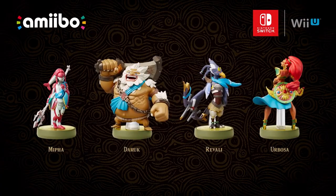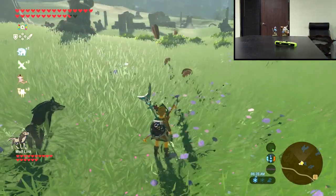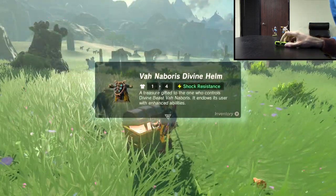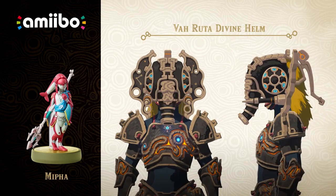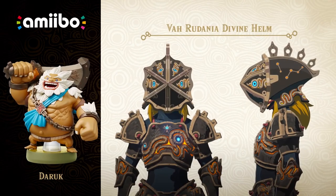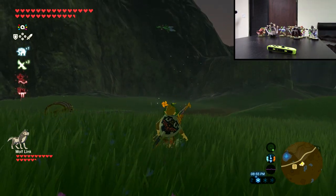Lastly, there are the Champion Amiibo: Urbosa, Revali, Mipha, and Daruk. These Amiibo each provide a rare helmet offering some sort of resistance. Tapping Urbosa's Amiibo has a chance to give you the Vah Naboris helm, which provides shock resistance. Revali's Amiibo has a chance of providing the Vah Medoh helm, which has cold resistance. Mipha's Amiibo has a chance of providing the Vah Ruta helm, which has a speedup bonus. And Daruk's Amiibo has a chance of providing the Vah Rudania helm, which contains flame resistance. That's about it when it comes to Amiibo compatibility with this game.